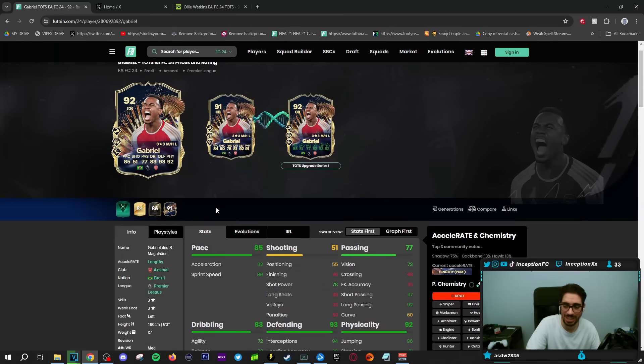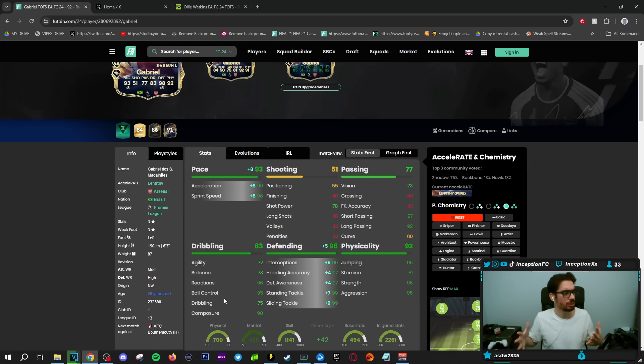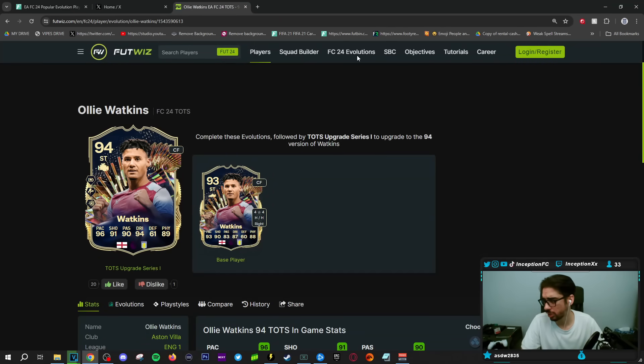Gabriel will be an interesting one for people building an Arsenal team. The improvements for him make a lot of sense — defensive awareness being improved by a little bit is helpful. On a Shadow chemistry style, you're drastically increasing pace and drastically increasing defense. He also has very good base card stats for physical, while working with high reactions and high composure. He might be a little bit suspect on the ball in certain situations, but this is the direction you want to head towards for longevity in your team. He's not an absolute full meta defender, but for an Arsenal-themed team, you can't really go wrong.